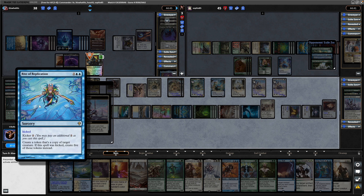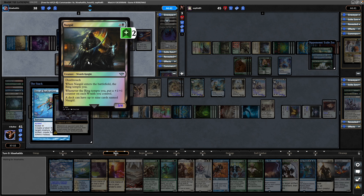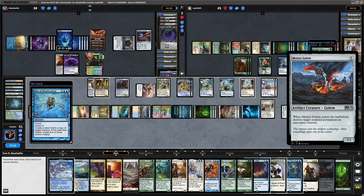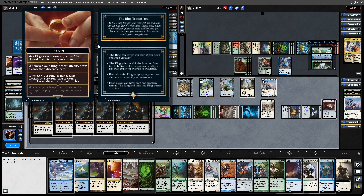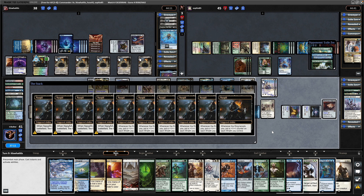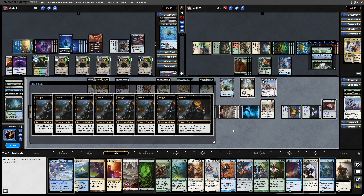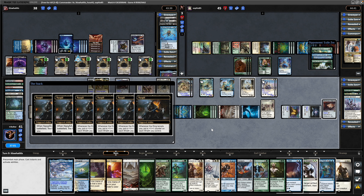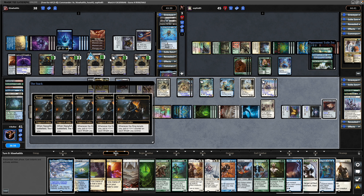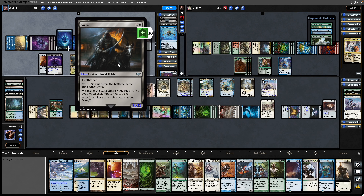That is a Rite of Replication - our opponent's gone for some kind of Nazgul clones build. Asper Sentinel already doing its job. Going to get a bunch of Nazgul creatures. Drew into that Meteor Golem and another land. The ring tempts our opponent - the level of this is maxed out. Whenever it deals combat damage to a player, each opponent loses three life, and whenever the ring tempts you, a plus counter on all of your Nazguls. Going to be some big Nazgul to deal with. Buffed up to seven-eights with six plus counters.